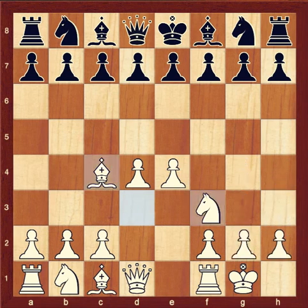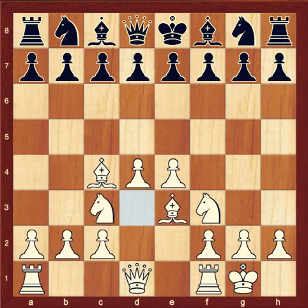I have my knight out, my bishop out. Now I might bring my other knight into the game, knight c3. And now my other bishop would come out, either to e3 or f4.